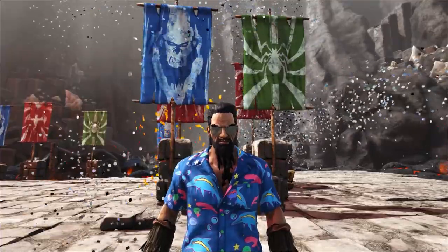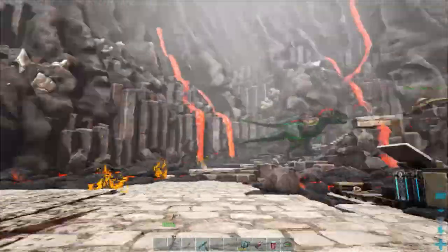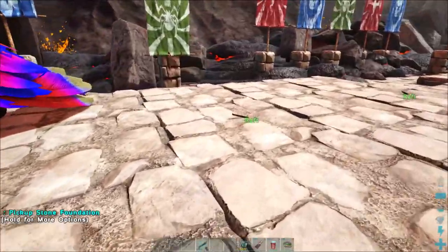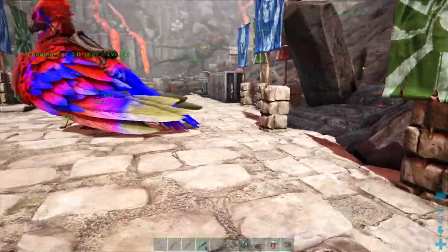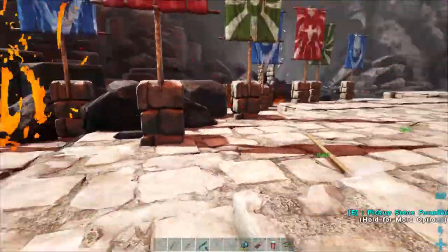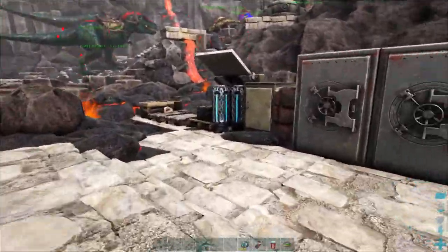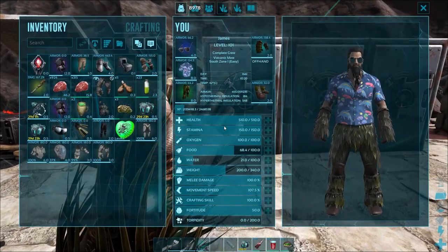We recently came off the back of defeating the Overseer, and as you can see at the volcano behind me we've now got this cool effect floating around here representing the Overseer. One thing I didn't show you in the recent series with the tribe was we actually used rafts and put foundations down on top to completely cover the top of the volcano — that's a really good idea if you're going to tackle this boss. I must admit that was a new one to me, so I learned a few tricks from the tribe itself, so go check out that series if you haven't already.